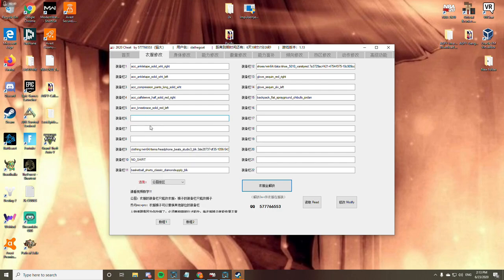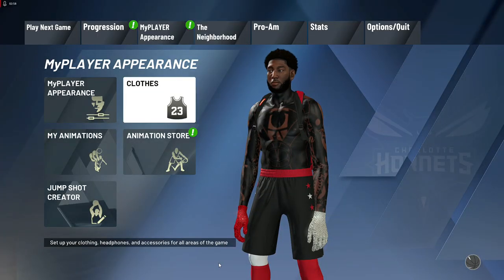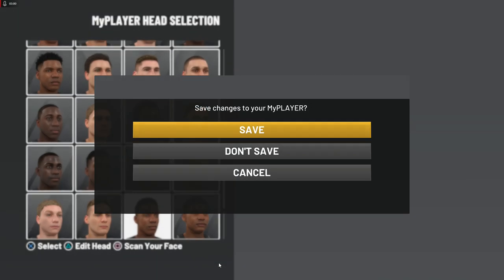You want to test out some of these empty slots — most of the time what you'll want to do is replace one of your gloves or one of your accessories. Go ahead and paste it back on there, hit 'Modify,' then 'Read' — simple as that.